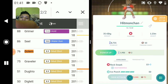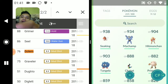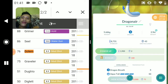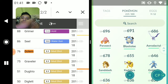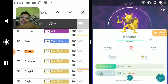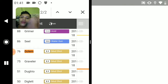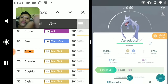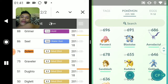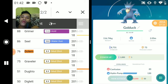Hitmonchan - let's see, Jab and Rock Smash. Tangela - Vine Whip and Sludge Bomb. Dragonair - Dragon Breath and Aqua Tail. I've got a lot of rare Pokemon here! Blastoise - Water Gun and Water Cannon. Kadabra - Dazzling Gleam and Confusion. Aerodactyl - Hyper Beam and Steel Wing. Sandslash - Earthquake and Mud Shot. Another Golduck - Hydro Pump and Confusion.